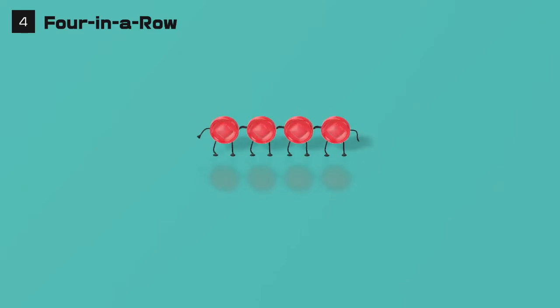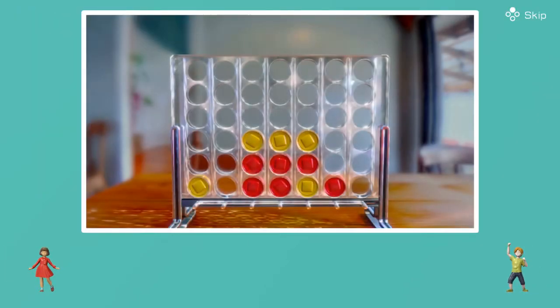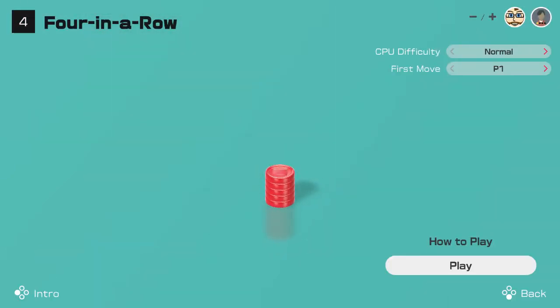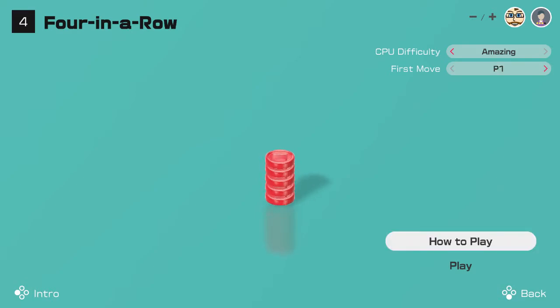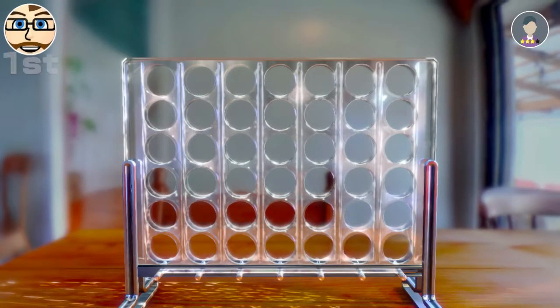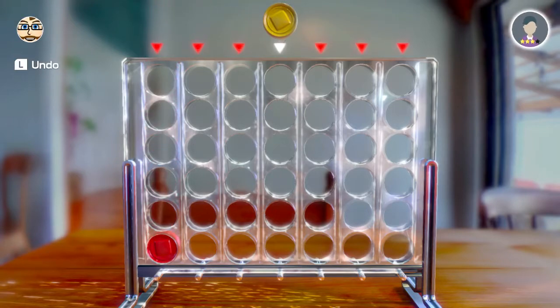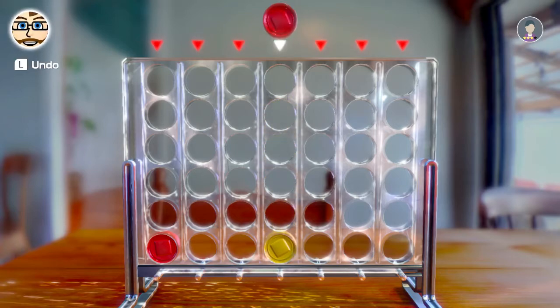Let's go into Four in a Row — also known as Connect Four, but obviously you can't use brand names. I know how to play. We can go Amazing difficulty — let's do that, I want a challenge. I am somewhat competent at this game, or at least I think I am. I haven't played it in a couple of years but we'll give it a good try.